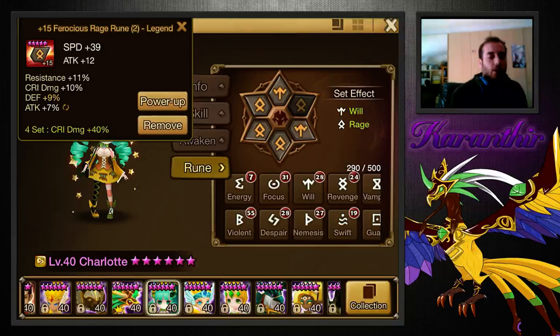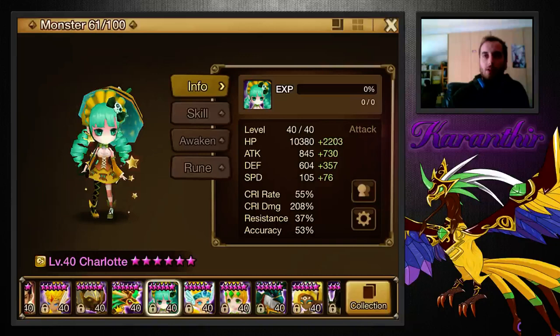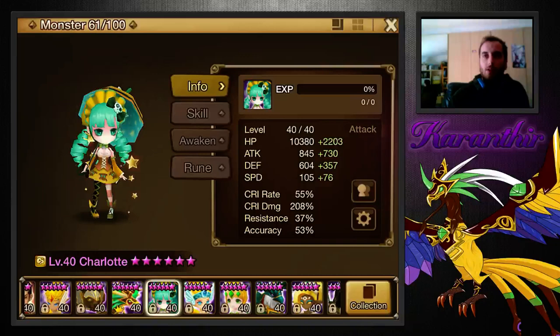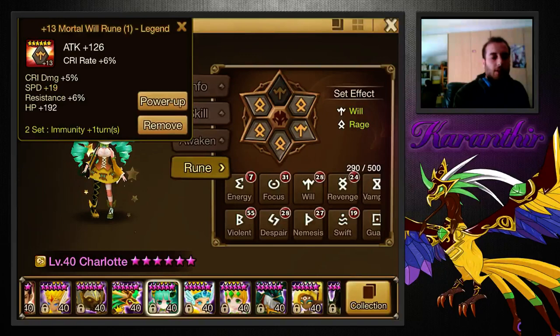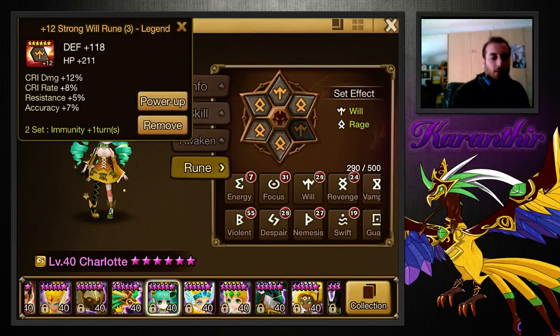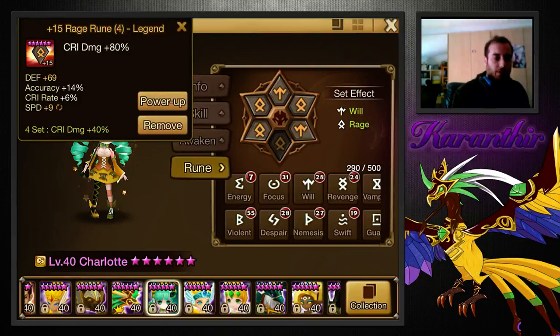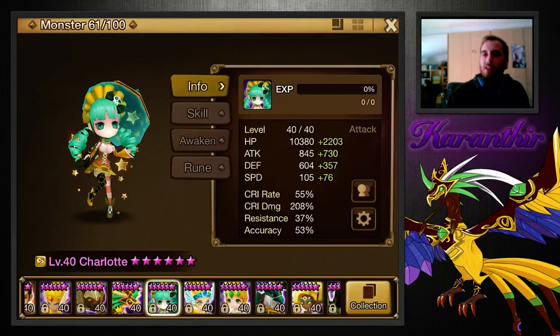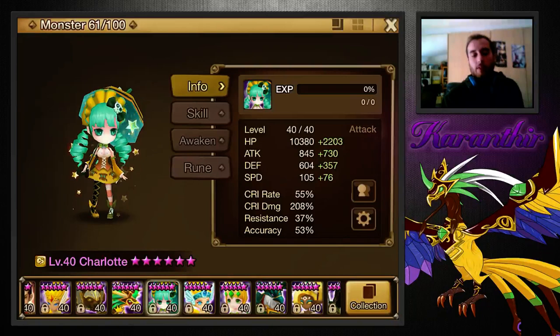You want over 160 speed for sure — you want her to be relatively fast, either for TOA, for Arena, for anything. My Charlotte is this fast because of my Arena Offense, which most of you that watch my videos know. Let's go over her runes. This rune has mainly speed — I would like to change that HP for attack and then it will be pretty good. I put attack here because I don't care that much about her crit. I've gotten some accuracy on her as well, like 53. She's easy to get above 45-ish with some decent subs because she gets 25 from Awakening.